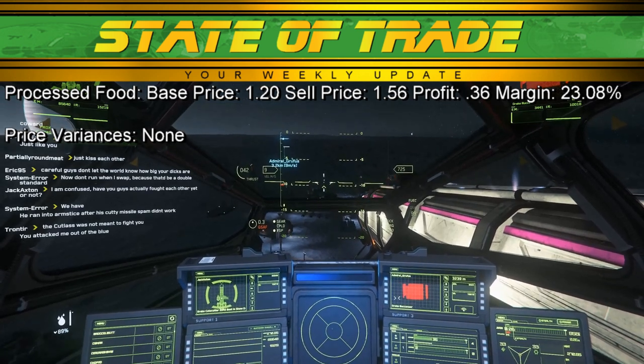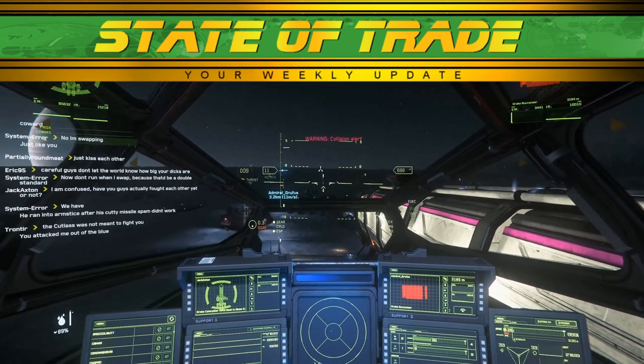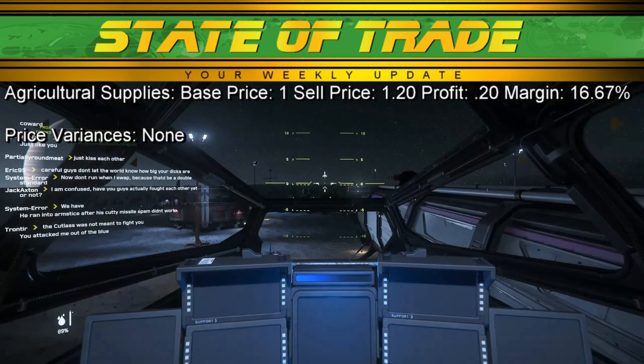Processed food sees no notable movement. Processed food has a base price of 1.21 and a sell price of 1.56. Agricultural supplies also see little movement and has a base price of 1 UEC with a sell price of 1.20.